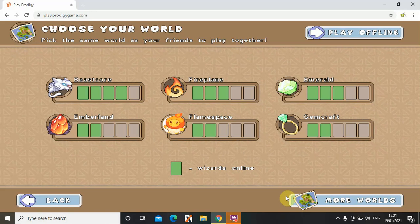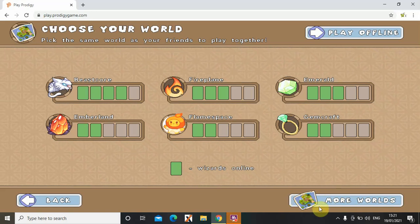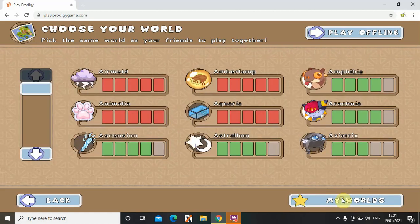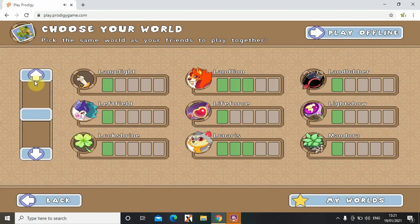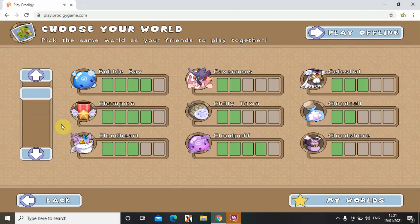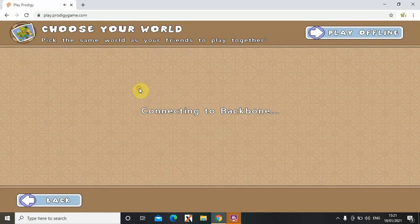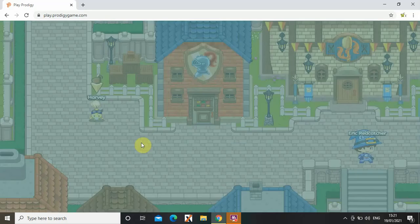As you can see, I'm going to choose my world. If you don't want to choose any of these worlds, you can press 'more' to see the whole list. I'm going to choose Backbone and then I'm traveling.